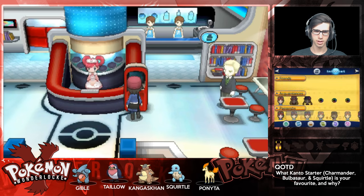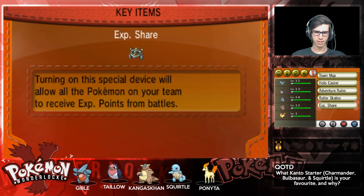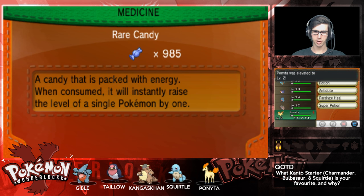Let's use some Rare Candies to level Ponyta up to level 10. And that is all she wrote for this episode - sorry it went for a little bit longer than expected.